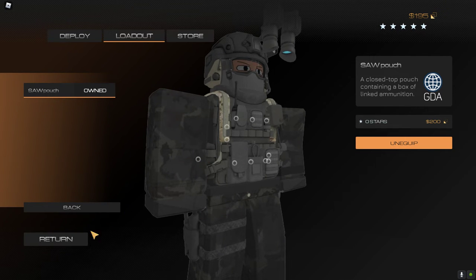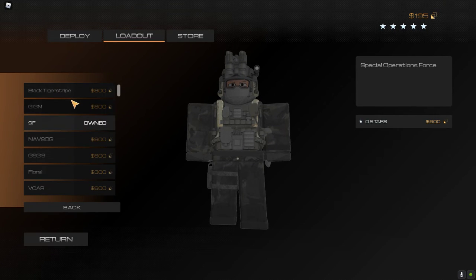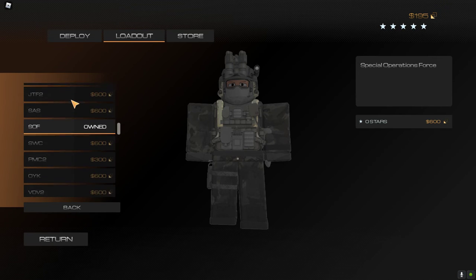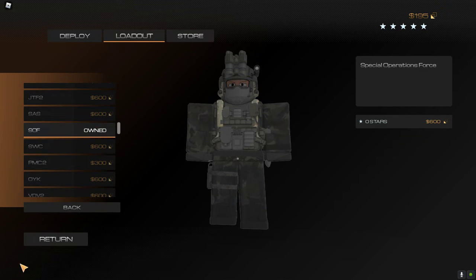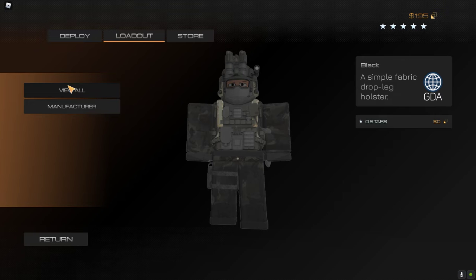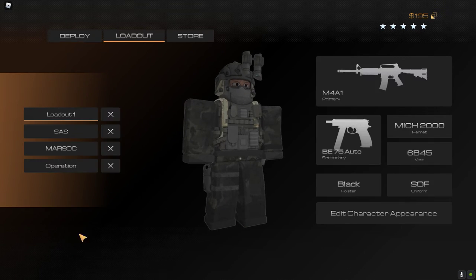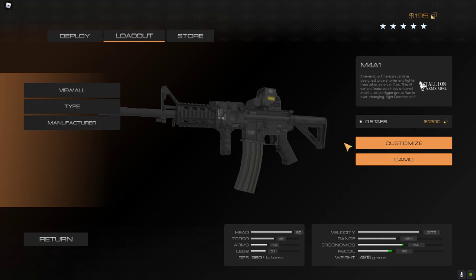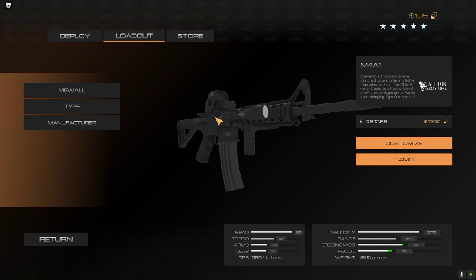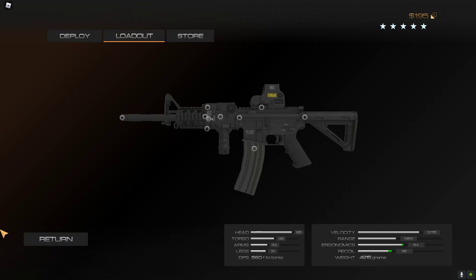I also equip the dump pouch and the saw pouch. I'm wearing the SOF uniform. For the holster I equip the black one. Moving on to the primary weapon — I use the M4A1. It's not that great to be honest, but it fits for me.